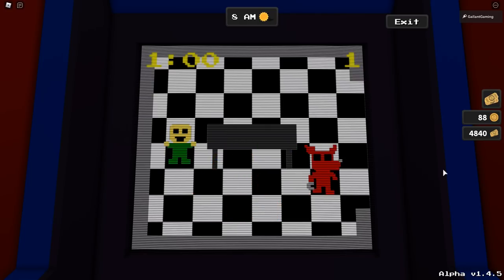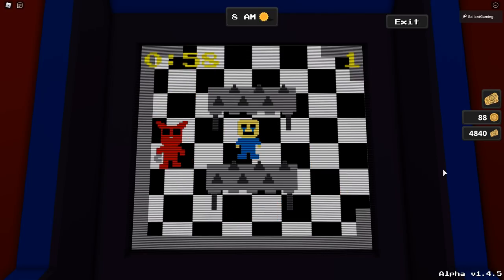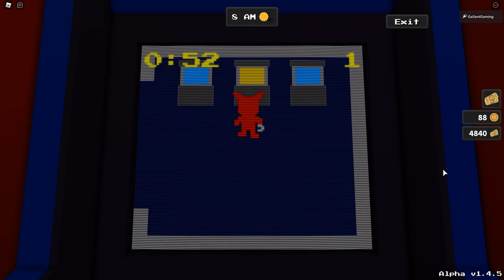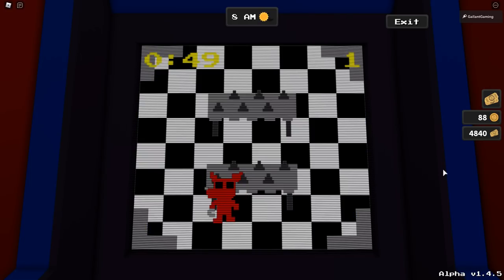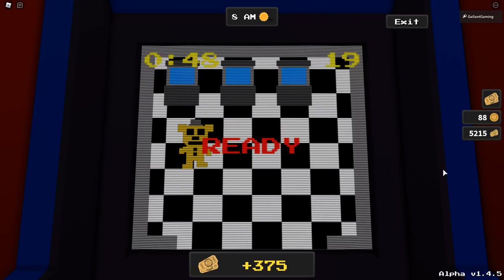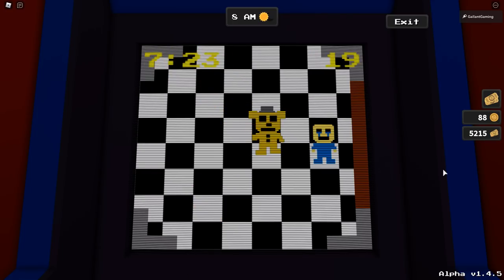We'll grab the second to last child, then we're not gonna grab this one yet - we're gonna go to the right and touch the arcade machine so it turns blue, and then go to the last child. There we go! But we're not done yet - there's one final stage.